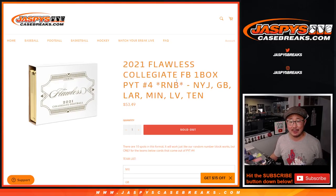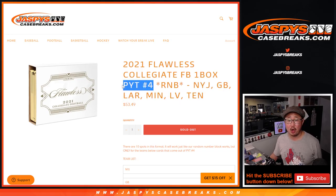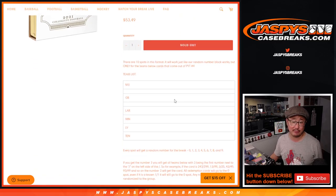Hi everyone, Joe for Jasmine's Casebreaks.com with a random number block randomizer for this group of teams right here. This unlocks our last flawless collegiate pick your team break of the day — pick your team number four — which will be in a separate video.